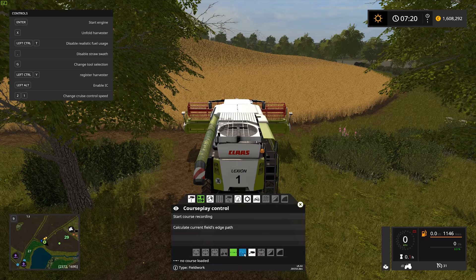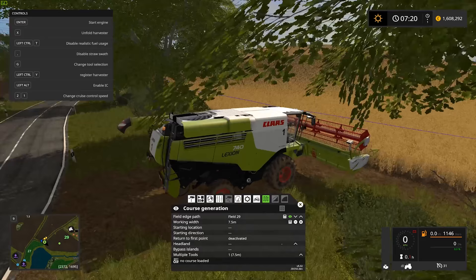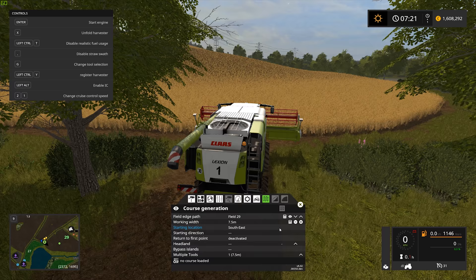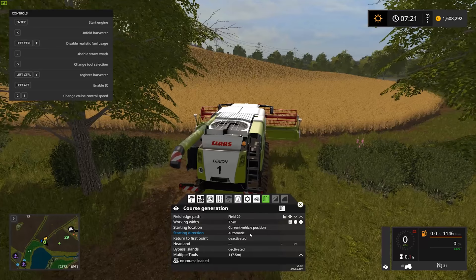We open the CoursePlay HUD and go into field work mode, then the course generation button. We choose field number 29 as the field edge path — you can see the blue line all around the field confirming this. The working width of this machinery is 7.5 meters. The starting location is going to be where we're stood — I could set it to one of the world corners but this is easier. The starting direction is set automatically and can't be changed.